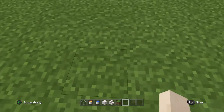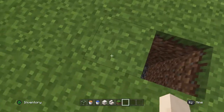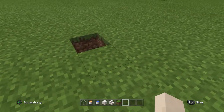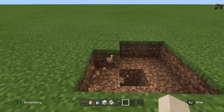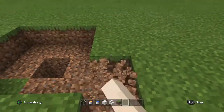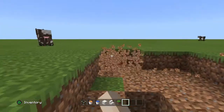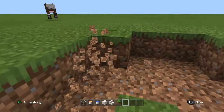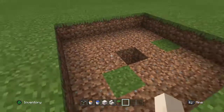What you do is you dig down four, like that, and then you dig around it like this, and then you dig around this hole again. So now you have a five by five area.